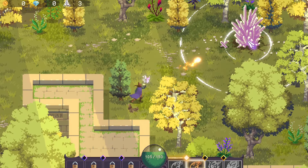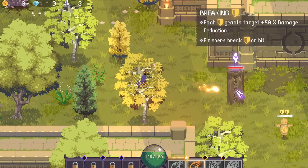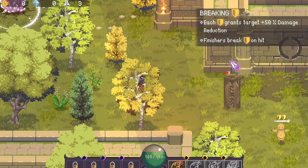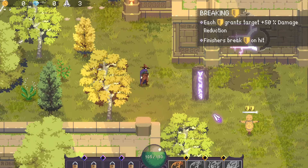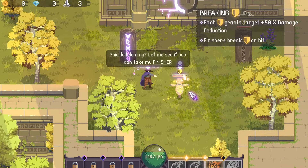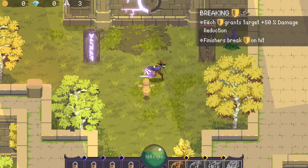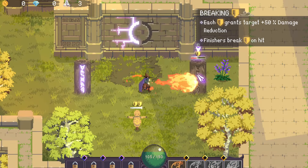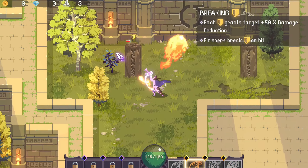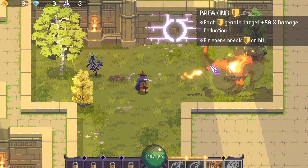Can I even destroy those things? Doesn't appear so, so I guess I'm just gonna have to stay out of the radius. Each of these symbols grants the target 50% damage reduction — finishers break the shield on a hit. Let's just play the game and attack the enemy enough times, and that's how you win. So that's that dealt with, but I couldn't hit the target with the finisher — oh well. And that takes care of that.